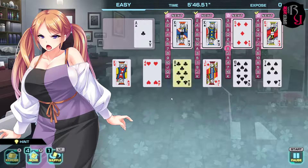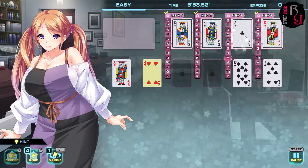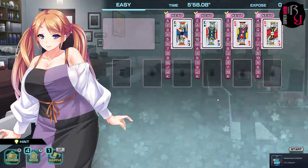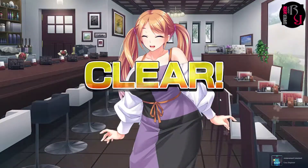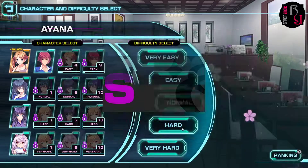Now we need the eight. Jack, ace, four, seven, ten, and king. There we go — Success! Achievement unlocked: Easy Beginner. I'm getting better!